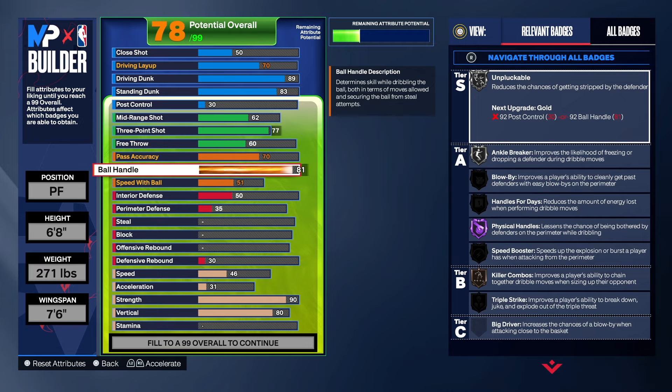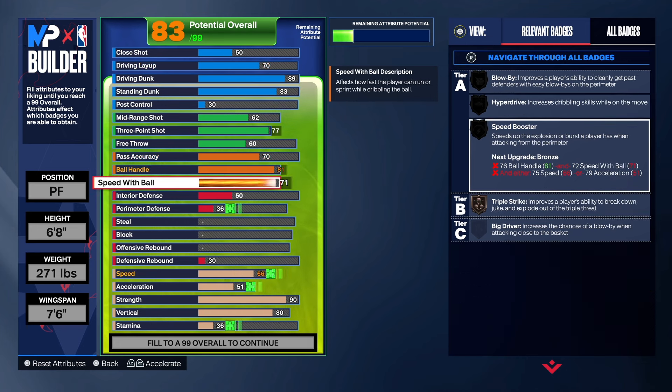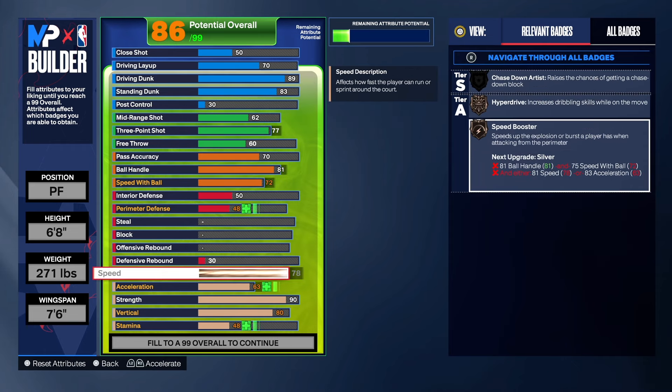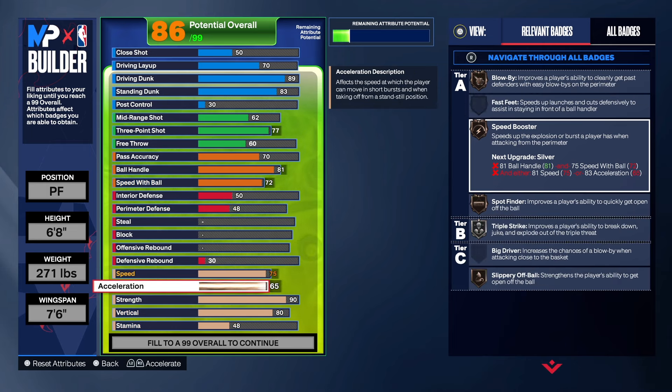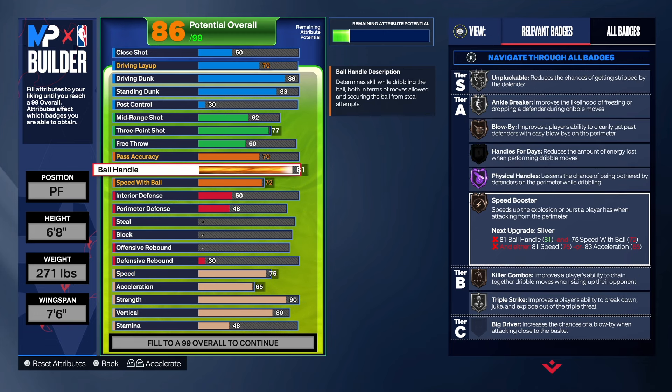The 81 ball handling is not going to help us in certain situations — like trying to get speed boost on Series, because we can't get our speed up high enough or the speed of ball high enough, like a 75. Speed maxed out at 78 but we're going to take it down to 75, and we have a 65 on acceleration. We still get triple strike on silver, speed booster, hyper drive, and blow by — those three are on bronze. That's pretty good. We can't take the ball handling down because if I took it to 80, I would have tried 69 to see what that looks like, but we need the 81 to keep the name of the build.